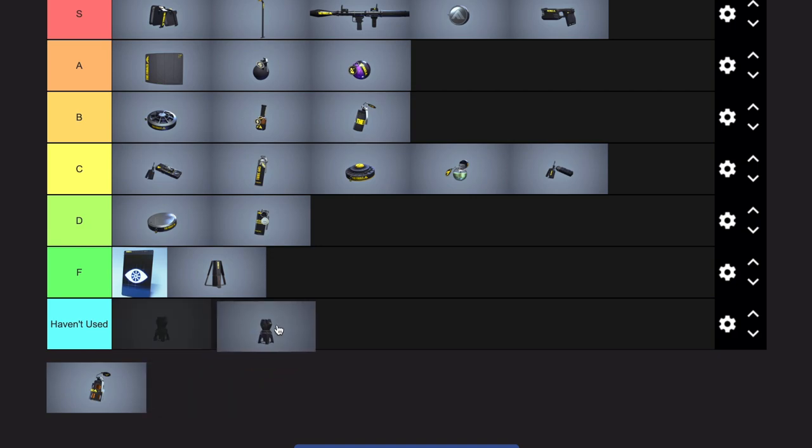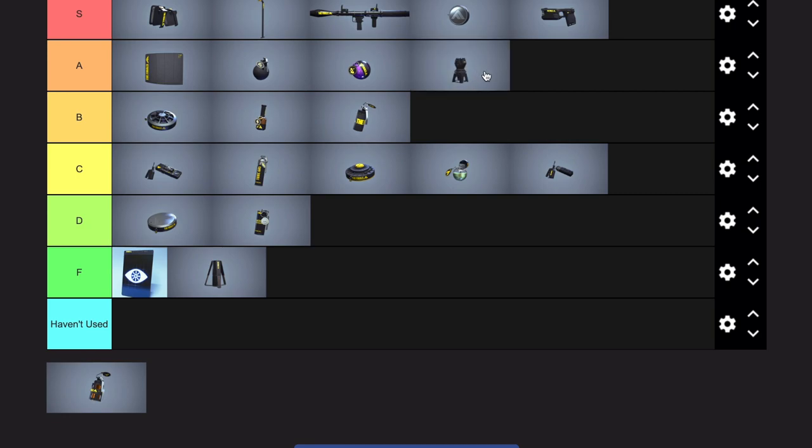APS turret — I think it's mega slept on. Not really utilized much because it's just hard to use well. But there's nothing more annoying than throwing an RPG and watching it get eaten by this thing. Especially in the new 5v5 mode — I played a match with 3 of these turrets and 2-3 mesh shields sitting on the payload at all times, and it was literally impossible to counter. You destroy a shield, another one's thrown. You throw grenades, they get eaten. You throw an RPG, just gets eaten. APS turret goes pretty dummy crazy.